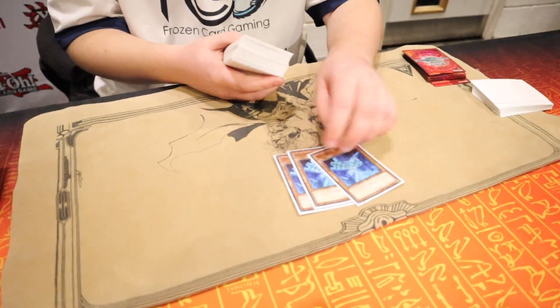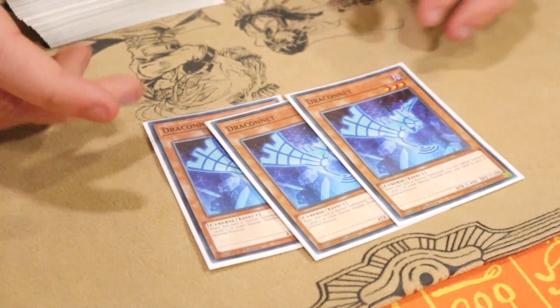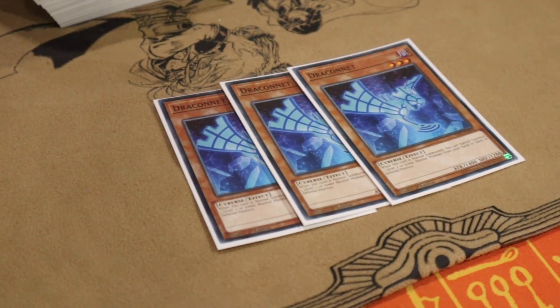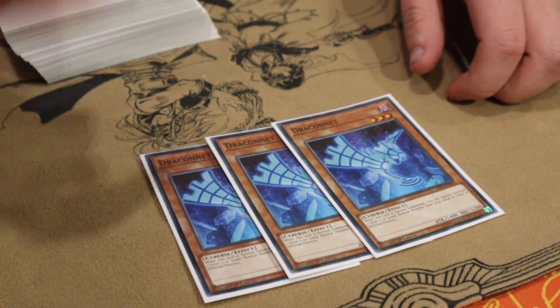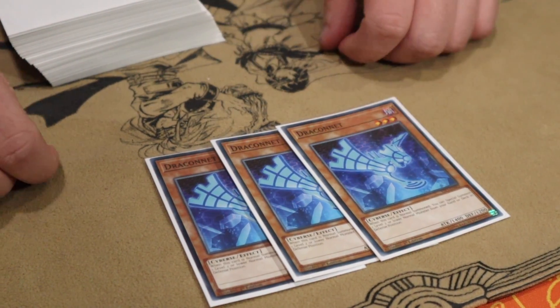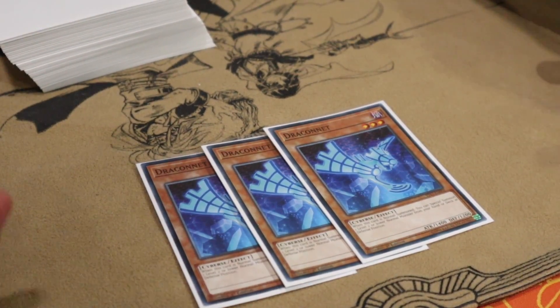The deck's core identity is the same as his European Championship deck he got top 4 with, and the deck he went to Worlds with. Starting with 3 Free Draconet — this card is busted, please give it an ultimate rarity Konami. Even if it gets hand-trapped, it's a Cyberse type, which is kind of unique, so you can make Curious easily, and Dangers plus Curious in this deck solves every hand.